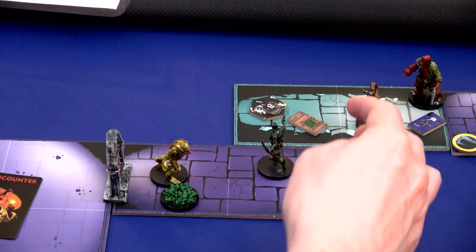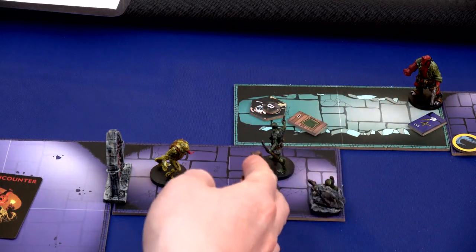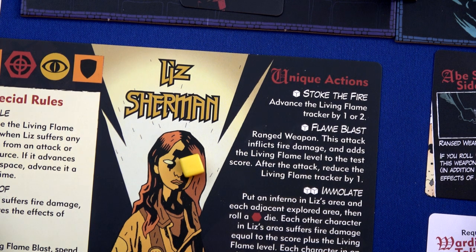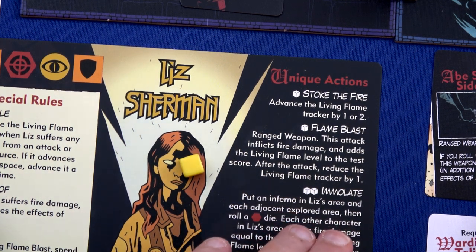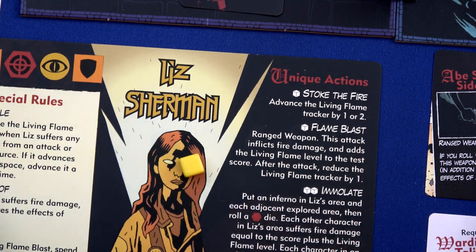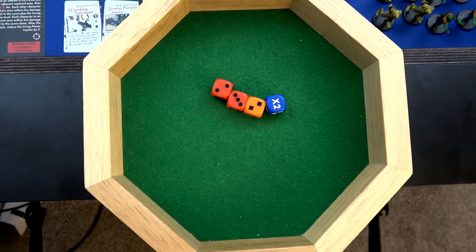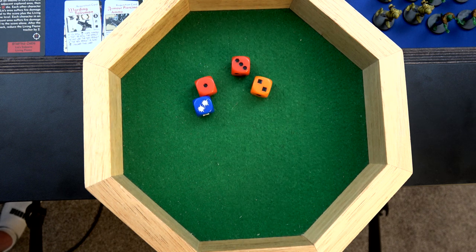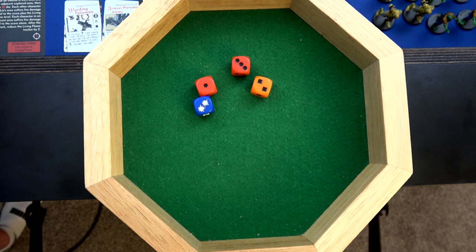We move into the agent phase. Liz will spend one action to move in with Abe, then her second action is to attack that venomous frog monster with the flame blast. It's going to inflict fire damage, so we place an inferno there, and we add the living flame level of two to the score. After the attack, reduce the flame tracker by one. We have to downgrade one die because of the point of interest - so two red and one orange. We hit for ten, plus two from the living flame - I think we killed them.